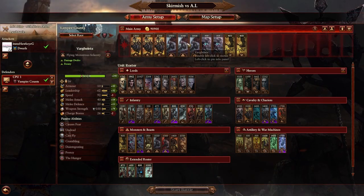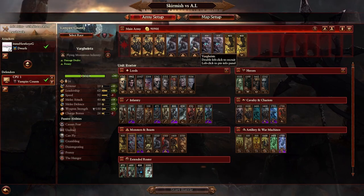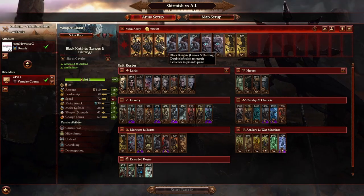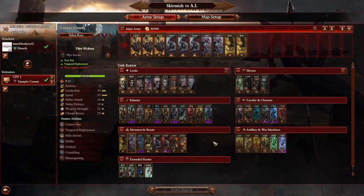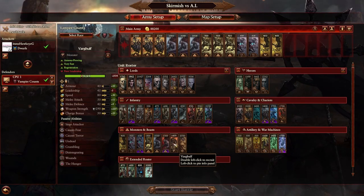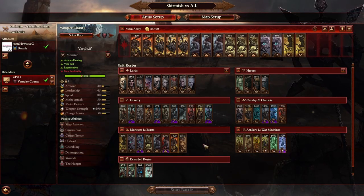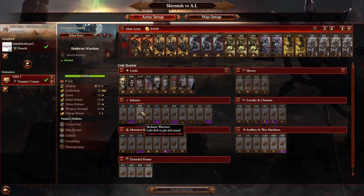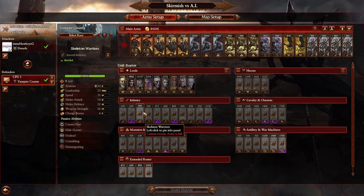Any enemy units with high speed and good mobility are going to be a serious threat for the Dwarfs because that's where they're lacking — they're slow. Especially units that are going to be able to easily get to our artillery and even our missile infantry. That's why we see things like Vargeists and Black Knights being a pretty severe threat. Their monstrous units like the Crypt Horrors might seem scary at first, but we shouldn't have too much trouble holding the line against them, and we can take them down pretty easily with missile fire.